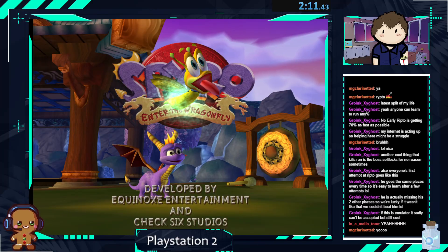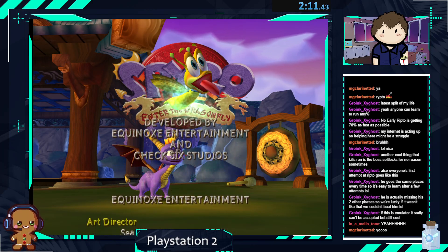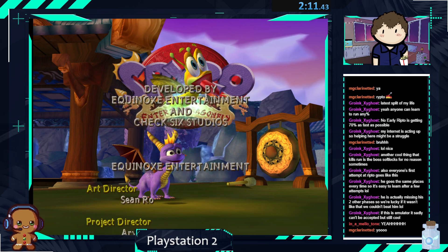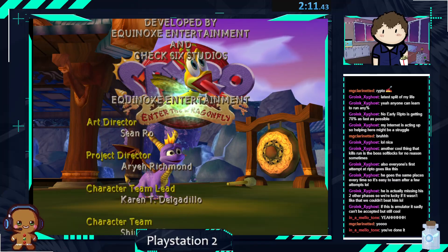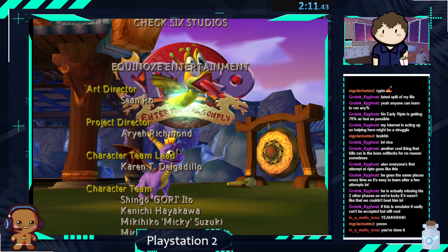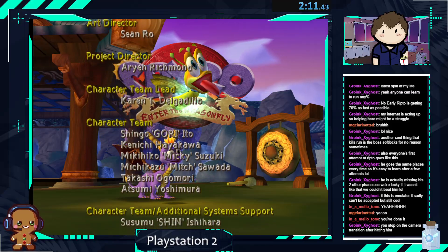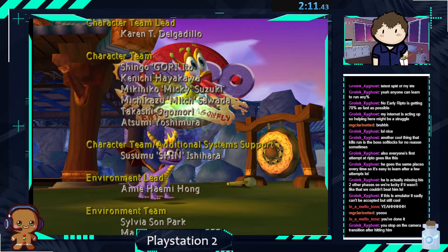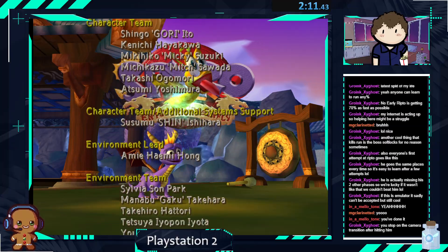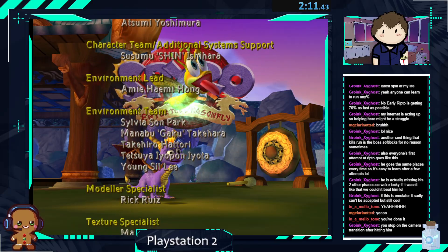Let's go! 2 minutes 11 seconds, let's go! Oh, I just beat Spyro! You can stop the camera transition after hitting him. Okay, listen — I think that means I did it in like two minutes and seven seconds or something. Let's go!